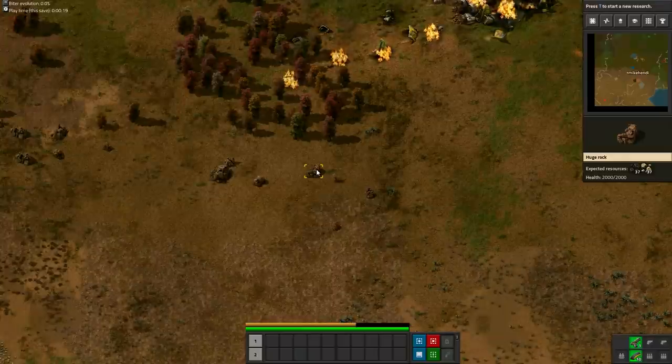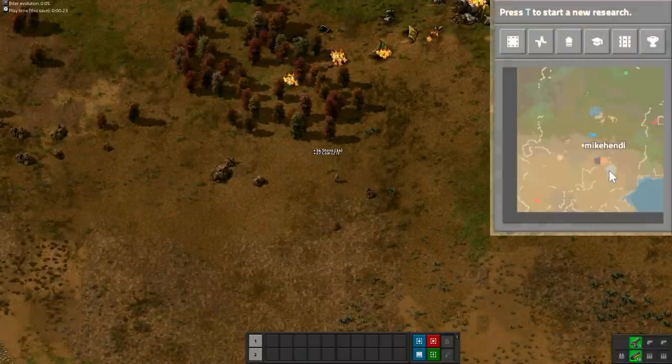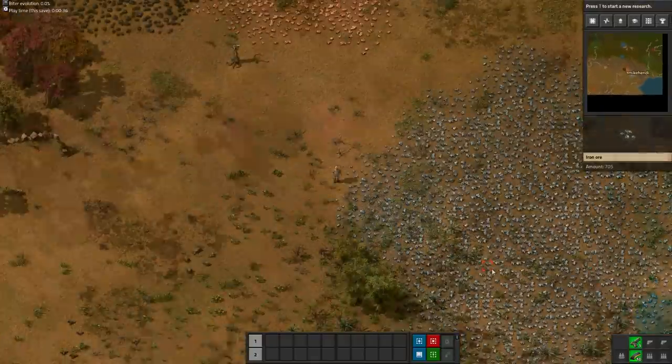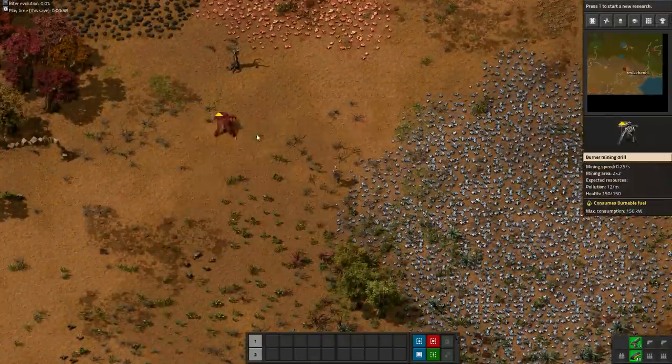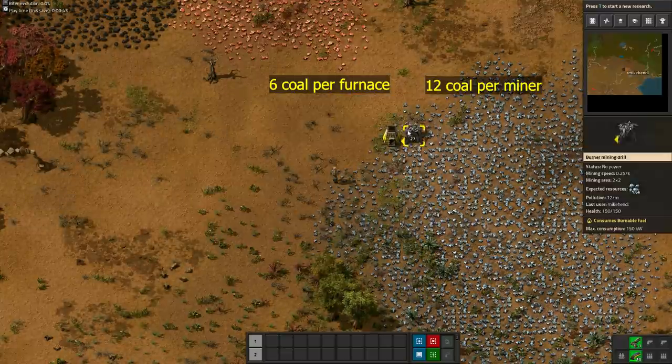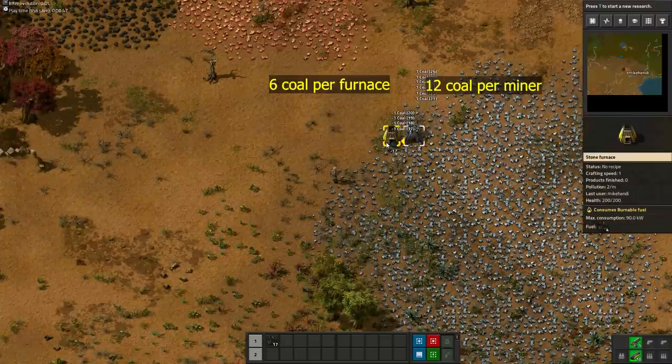Next, we mine exactly one coal rock, and then we'll head over to the iron patch. At the iron patch we will place 2 burner miners and 2 furnaces. We will put 12 coal in every burner miner and 6 coal in every furnace, and after that we will never refill them again.